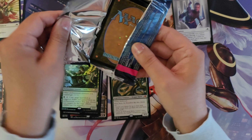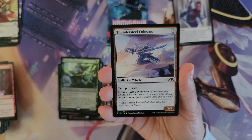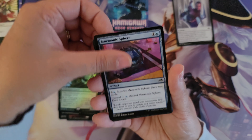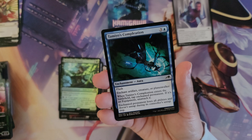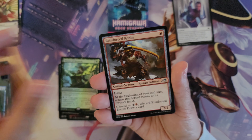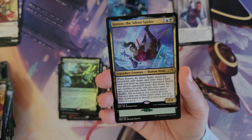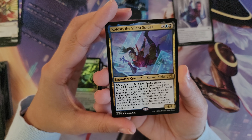Moving on to pack number 5 — these have not disappointed at all. There is an Aki Warpaint, a Thundersteel Colossus, Experimental Synthesizer, Undercity Scowager, Careful Cultivation, Mononic Sphere, Kutsun Ace, Heir of the Ancient Fang in the Borderless Treatment, Tamiyo's Completion, Okiboah Reckoner Raid, Flame Discharge, Reinforced Ronin, Norika Yamakaze the Poet in the Special Treatment Full Art and Borderless. And then we have the rare: Katos, the Silent Spider.